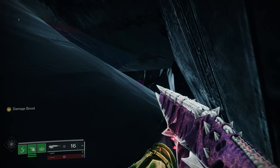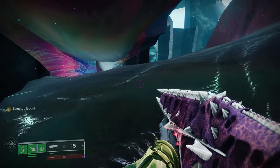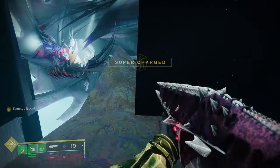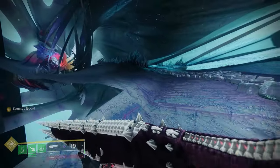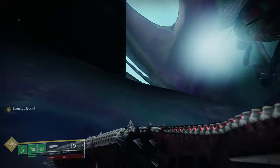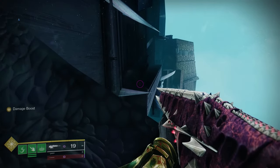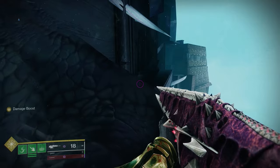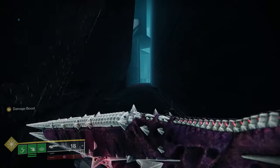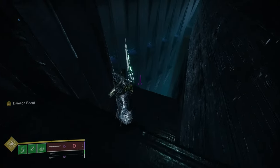Then we jump up right here. And we're out of the map. Now we just follow this path. Here you might need eager edge or grapple to make this jump. We continue — a little more jumping.